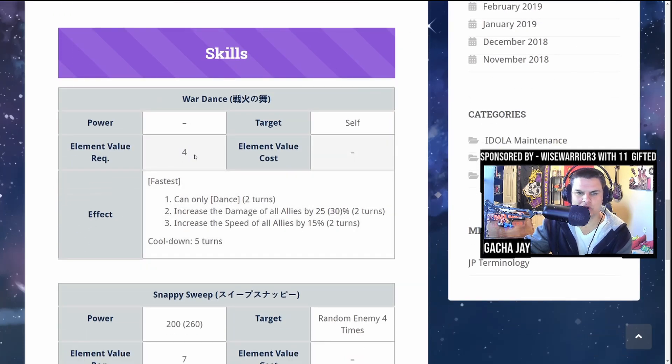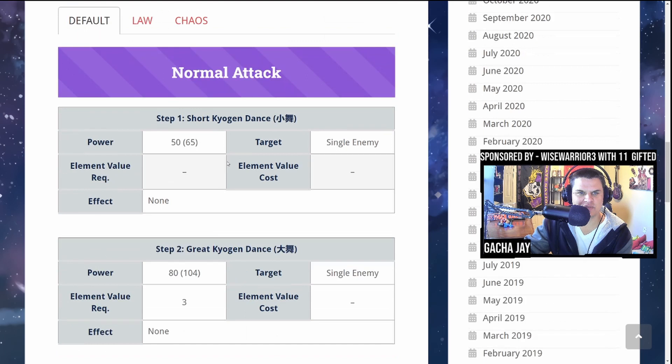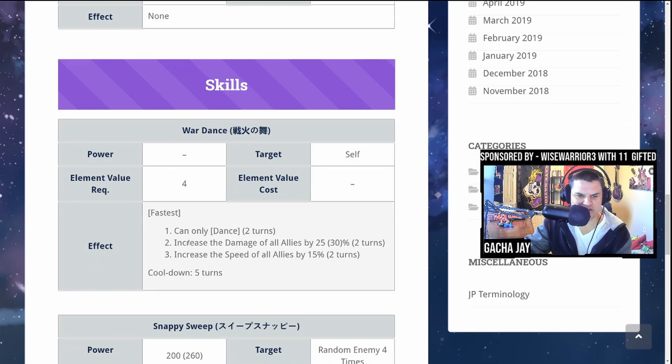Her first skill requires an elemental value of four. It targets herself and she can only use it after a Dance — her normal attacks. It increases the damage of all allies by 25 to 30 percent for two turns, which is pretty potent, and increases the speed of all allies by 15 for two turns.